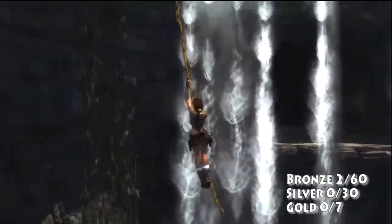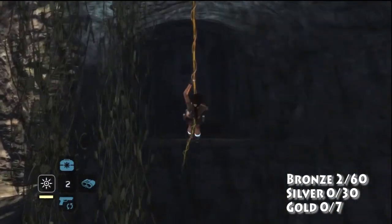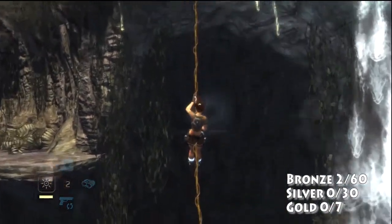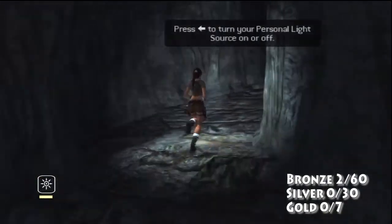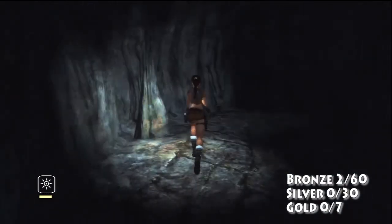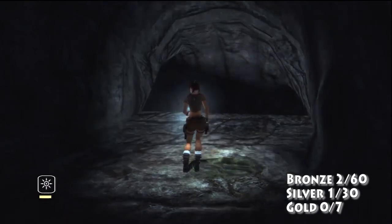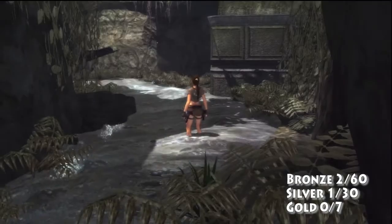After you make your way up here, you'll see this vine. Don't go straight — instead make a left. Straight would be where you normally want to go, but you want to go left. You swing, then start running through this dark cave. It tells you to turn your flashlight on. You're running and running, and look what you find — silver! Your first silver.